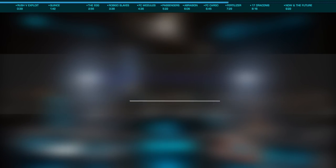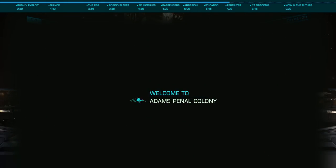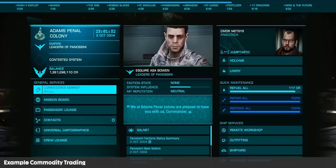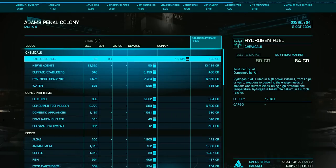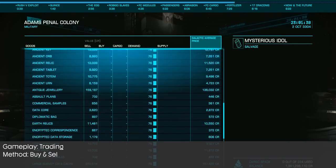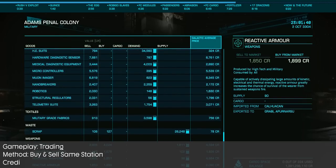Remember when we started and I made this big deal about the difference between an exploit and a gold rush? Well, let's now talk about one of those exploits — Rockforth Fertilizer. This was a commodity that you could purchase at some stations and then sell for insane profits right back to the same station.